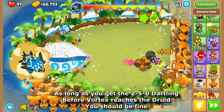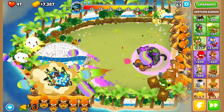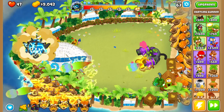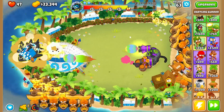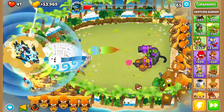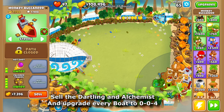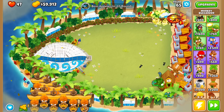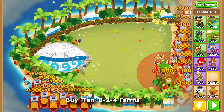Let's go! Sell the dartling, alchemist, and upgrade every boat to 0-0-4. Buy 10 0-2-4 farms.